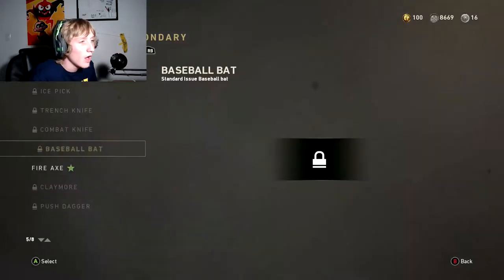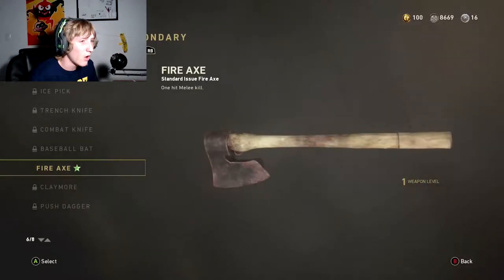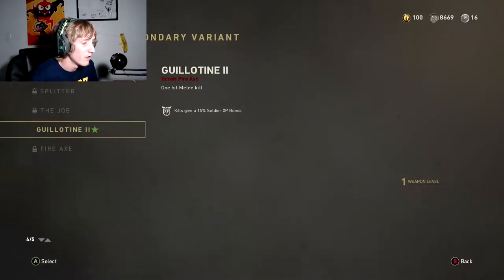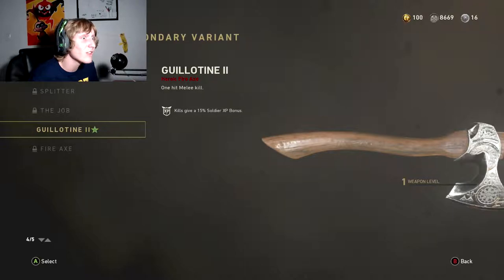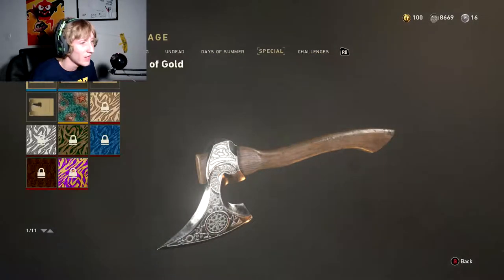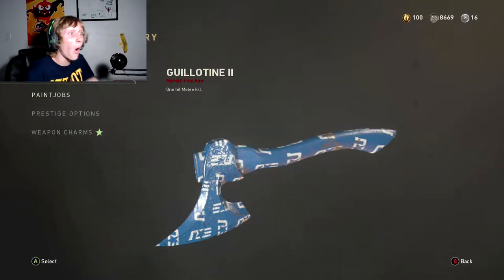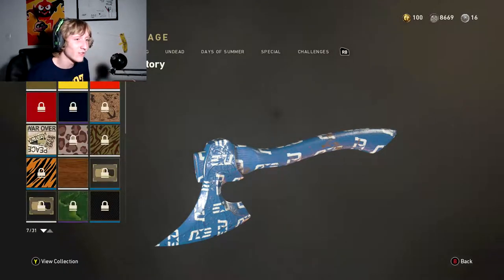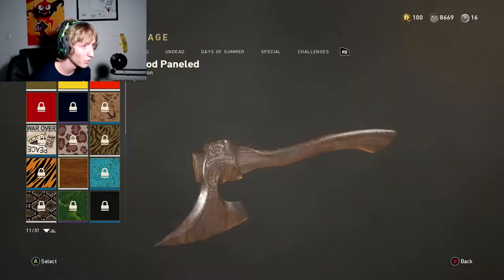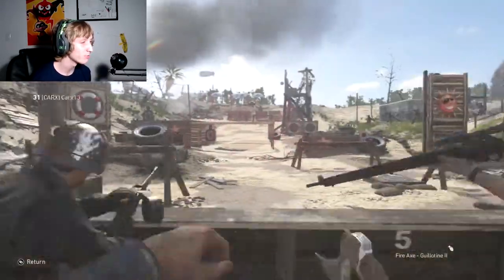I got the three-line rifle and the fire axe out of supply drops today. The fire axe is going to look really cool with Chrome. I can put on my Tree Gate variant — that's my go-to. The Tree Gate gives the gun a wood finish and I think it looks pretty clean.